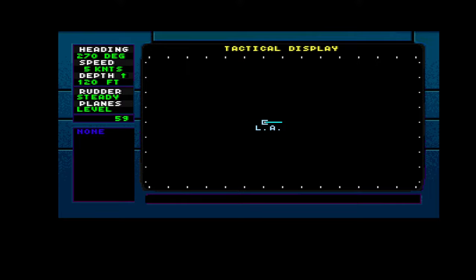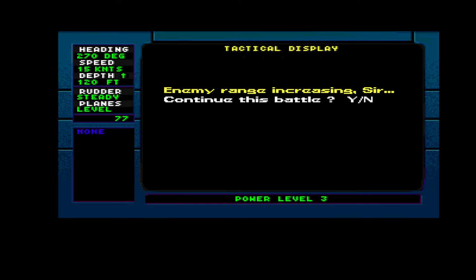Those guys are going really at full speed. Go power level 3 — at least 20 knots. We're cavitating. But if they are cavitating too they can't have disappeared. Otherwise we need to go active sonar. They are increasing range — they should be cavitating, we should hear them.